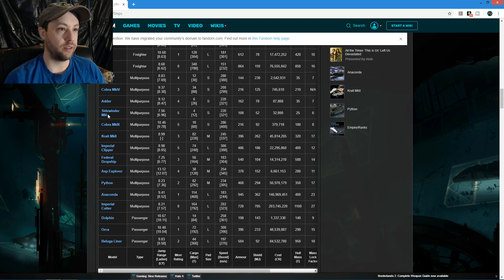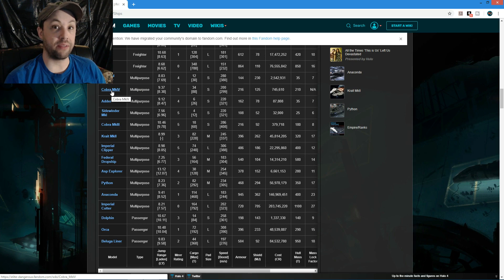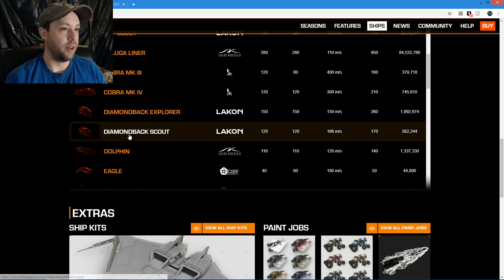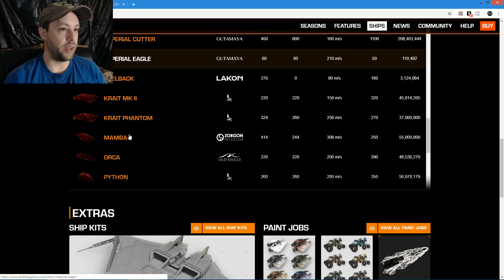The Sidewinder - that's a joke; it is not a fighter. The Adder - not a fighter. The Cobra is not bad - the Mk IV can hold its own for a while in fights. The Mk III is a little weaker but maneuvers better and is faster.